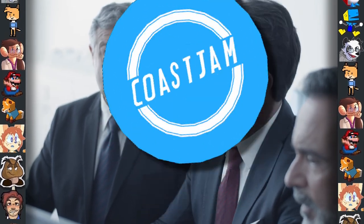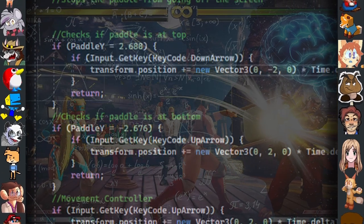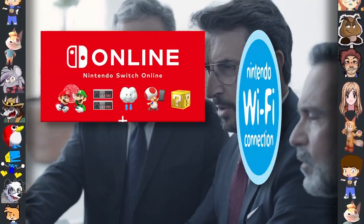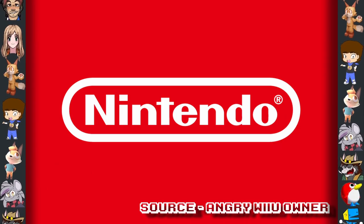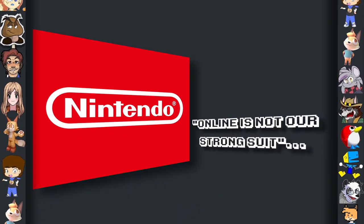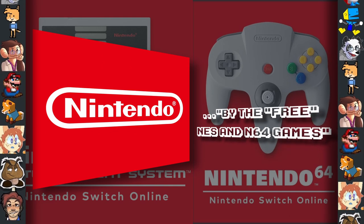Did you know, when investors asked Nintendo why they have never implemented rollback netcode into their games despite adding a price tag to their formerly free online service, a Nintendo representative stated, "Online is not our strong suit, we were hoping you would have been distracted by the free NES and N64 games."